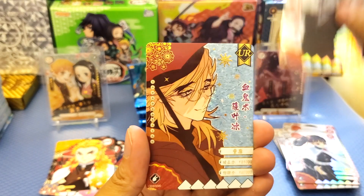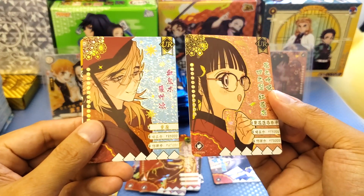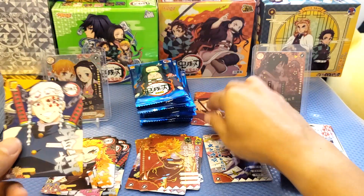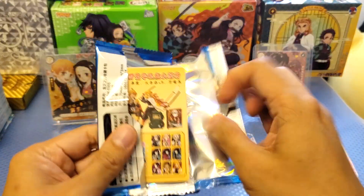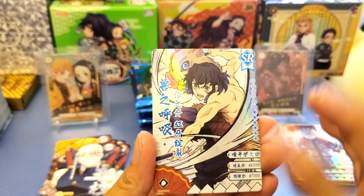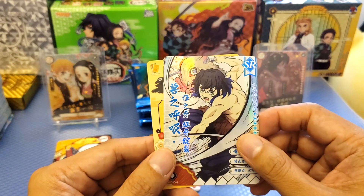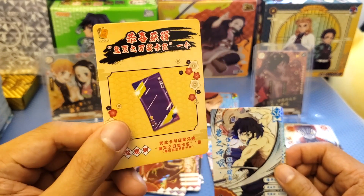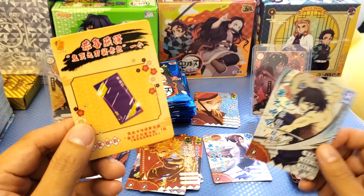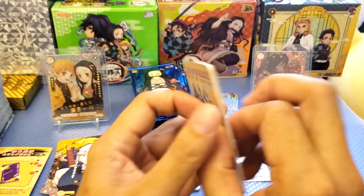Now Akaza, Insect Hashira again — some duplicates. We got the SR card of Enosuke, showing his ability. We also have a special card that says congratulations — you can get one pack with it. I'm in Hong Kong so I don't think it's valid here; unless I go to China I can exchange it, but I'll keep it for now. Rare cards, and we got the SR of Zenitsu. Look at the Thunder Hashira — they are actually Hashira. And we got the Wind Hashira there, one of the most powerful. We also got SR Gio and the Love Hashira.